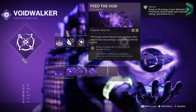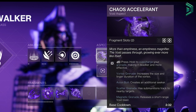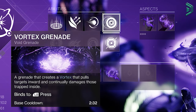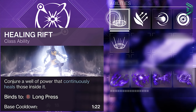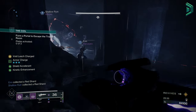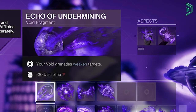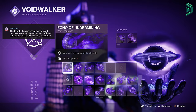In the subclass, make sure your two aspects are Feed the Void and Chaos Accelerant. Chaos Accelerant makes grenades a lot stronger and last longer, which is what you need for faster grenade returns when using it on bosses. I recommend using the Vortex Grenade so it stays out long enough to re-trigger Contraverse after its few-second cooldown. The Rift I'm using is the Healing Rift — since you might be running a Solar weapon for Radiant, you won't really need Empowering Rift, and the Healing Rift is better all-round for times when you don't have Devour. For the Super, that's your choice — I usually go with Nova Bomb. For Fragments, you want Echo of Undermining so your Void grenades weaken targets, which pairs well with Collective Obligation.